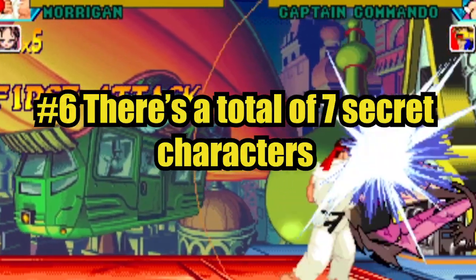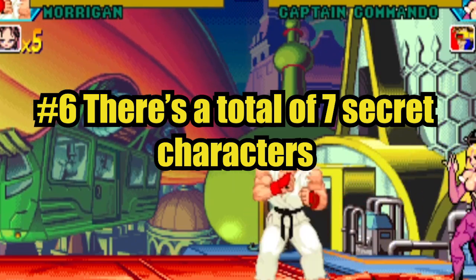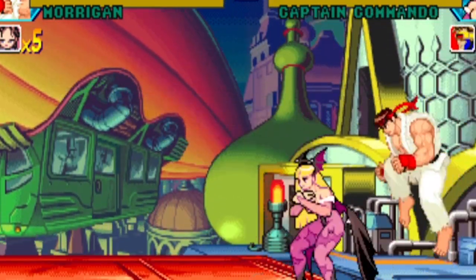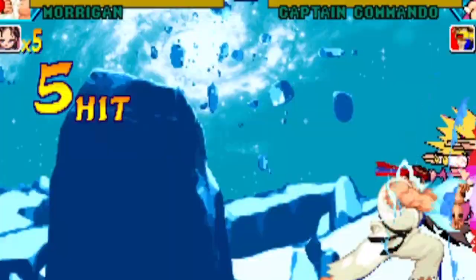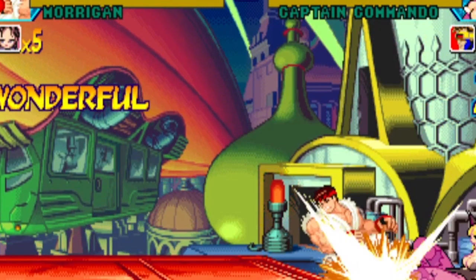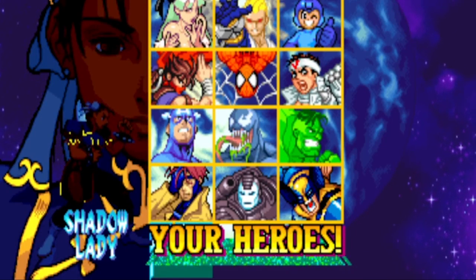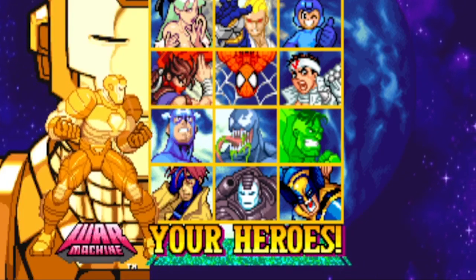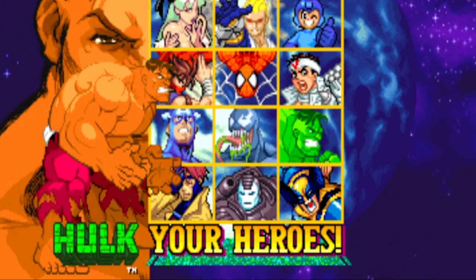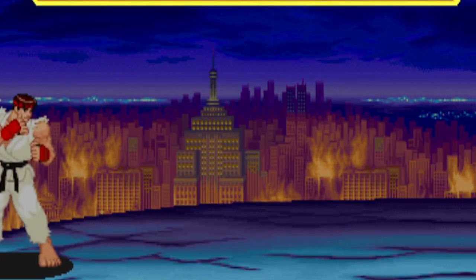Number six: there's a total of seven secret characters. As with the last entry in this series, we always discuss secret characters, and Marvel vs. Capcom is no exception. These characters consist of Roll, Lilith, Shadow Lady, Onslaught, Red Venom, Gold War Machine, and Orange Hulk. Onslaught is a boss character, so you can't pair him up with a partner.